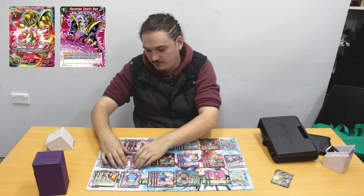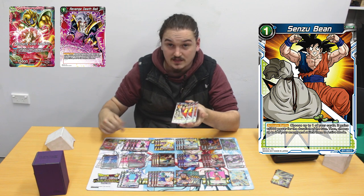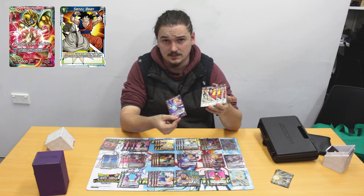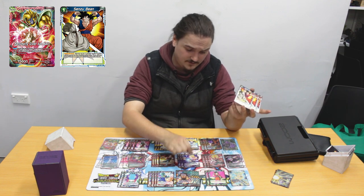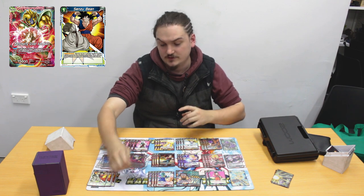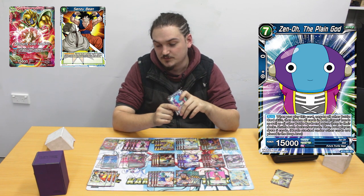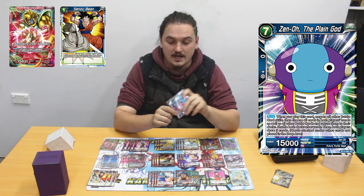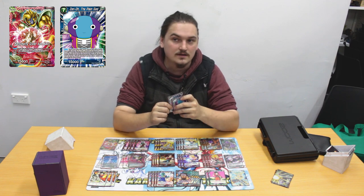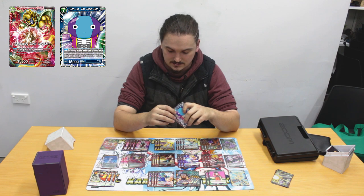I play 4 Sensu Bean because I am playing blue. Sensu Bean is really good because you can bean your leader, bean your other things — like beaning a Digging Deep and swinging for 25k every single time it attacks. It's pretty big. And I play 2 God Zeno. Reason why only 2: I was playing 3 and I saw it every single game in opening hand, and I really didn't want to see it opening hand, because if you mana one it's kind of like you might not see it down the track.